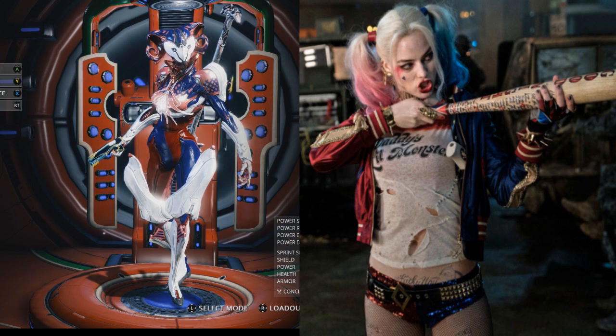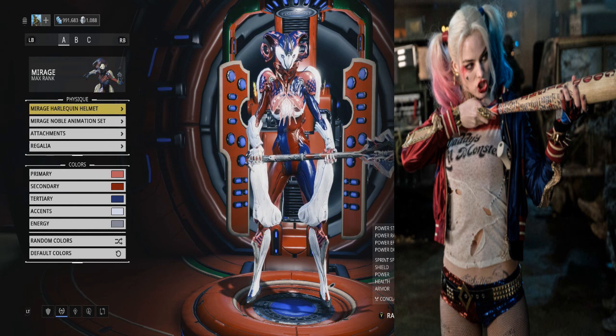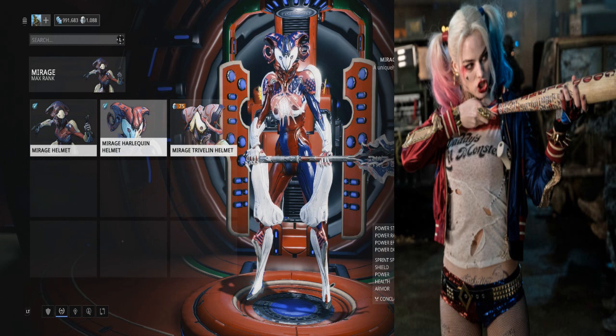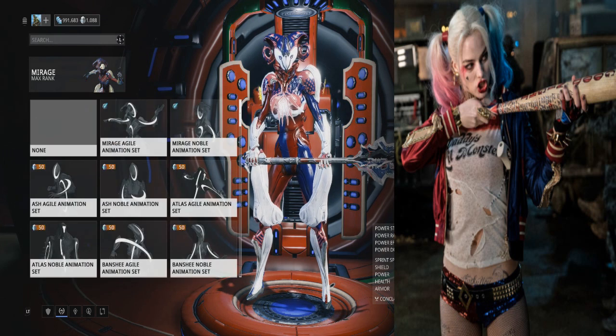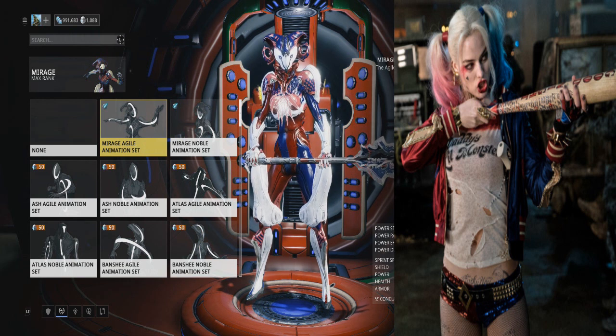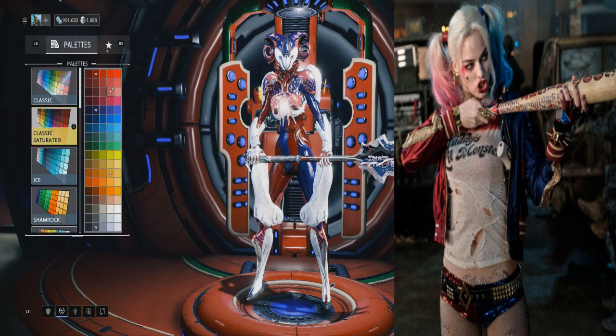Now let's make a Warframe out of her. If you want to get the color scheme down, you're going to have to buy the Saturated Color Pack. First off, you're going to need the Harley Quinn helmet for Mirage — it costs about 75 plat. Mirage has similar mannerisms to Harley Quinn, so having this helmet and the agile animation set will be perfect because she copies Harley Quinn exactly how she is in the movie.